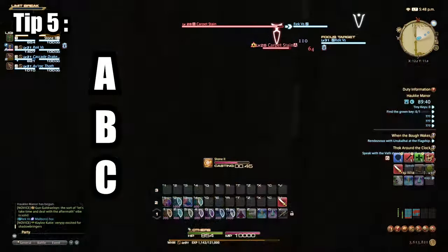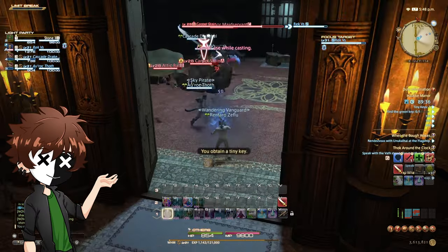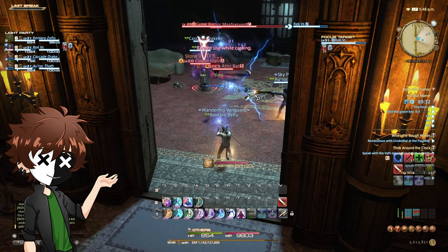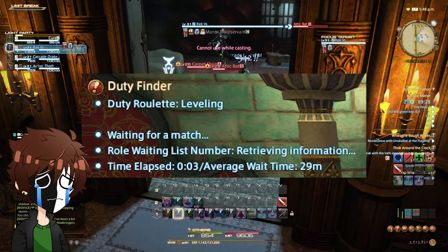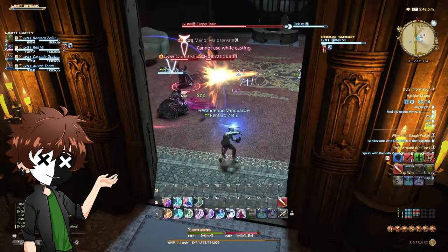Last but not least, tip number five: always be casting. This tip applies to all roles in Final Fantasy 14. Maximizing your uptime on abilities is crucial for maintaining damage output. Sometimes a dungeon queue can drag on — and may god save your soul if you're queuing as DPS. Avoid standing idle during fights and keep that damage flowing for maximum effectiveness.